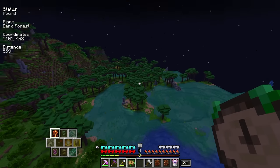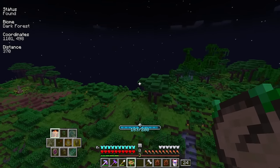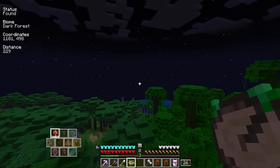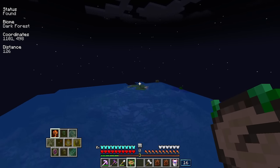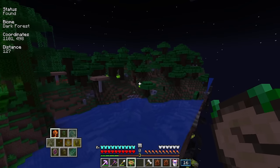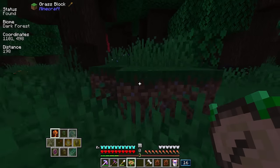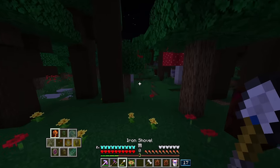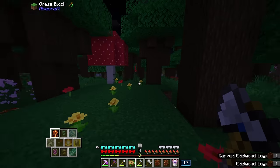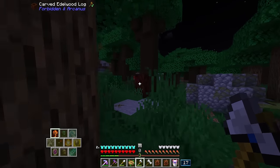I can just fly around now, casually. It's going to be really nice when I don't have to worry about its durability at all — which is soon to happen. We should be approaching... and right here. It looks like we've hit our target. We need to look around in this dark forest for carved Edelwood logs. I know it's kind of hard to see, but these logs kind of stick out like a sore thumb. We need a couple of them.